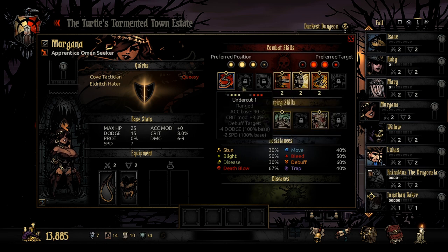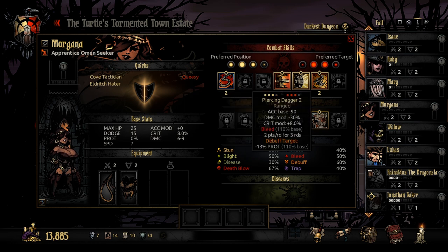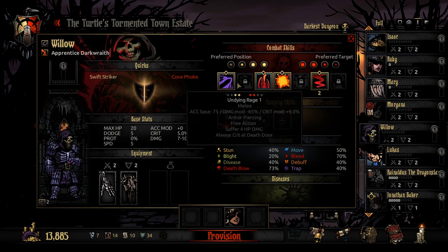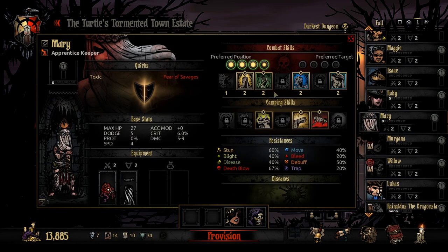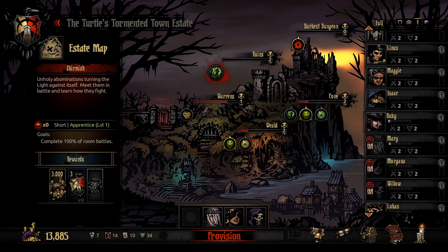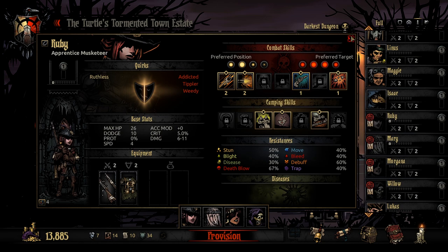So let's build up another crew with a bit more thought. We've got Morgana our Omen Seeker — I think we can safely go with Morgana in the second line. Willow hasn't been out much, so let's put Willow in front. Mary is a decent healer, let's get Mary. And then Ruby in the back line. This should be a relatively decent group. Willow has extra stats in position three but doesn't look like he can act from there, so that's not going to be very useful.